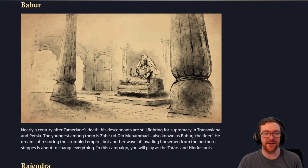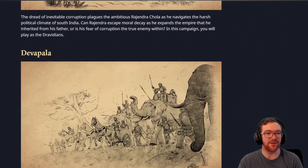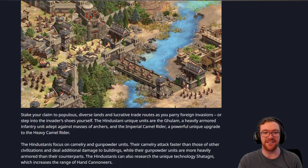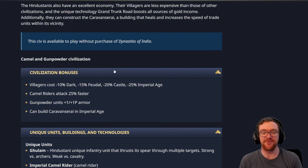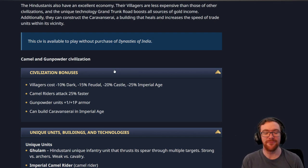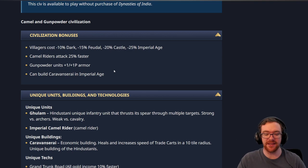I am excited for the new campaigns — I always love new campaigns. But I'm currently more interested to see the balance changes to the Hindustanis, who obviously were the Indians before. I'm intrigued to see what they've done to change it. The Villager cost reduction is still part of their bonuses. Camel Riders attacking faster replaces their previous bonus armor on Camel Riders. Gunpowder units now have additional armor, which is a cool change. They can build a Caravanserai in the Imperial Age — a building that increases trade cart movement within a tile radius, so all trade carts in that radius move slightly faster. I think it's pretty cool.